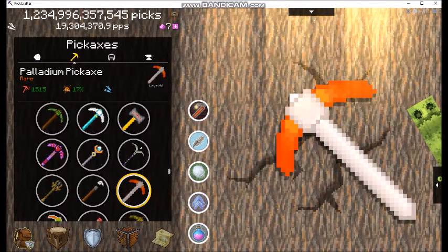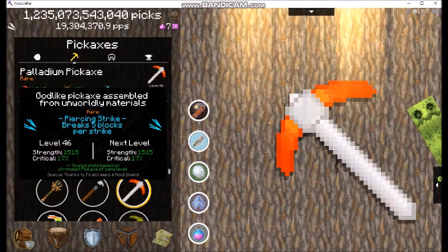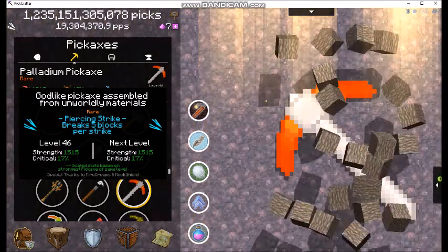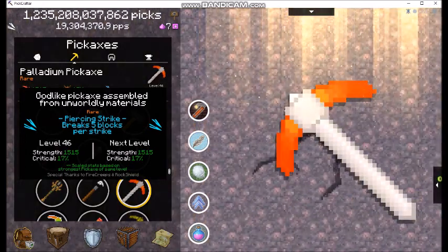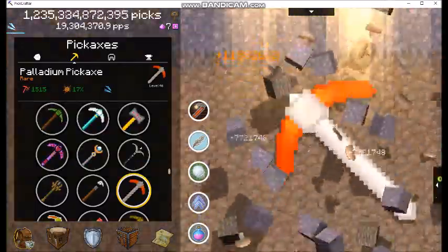Let me show you this thing. We got a piercing strike — it breaks five blocks per strike. That's not bad. But assembled from unworldly materials — well, that sounds dramatic, doesn't it?